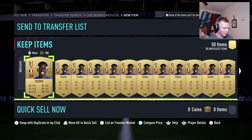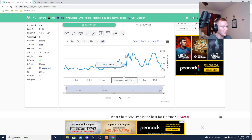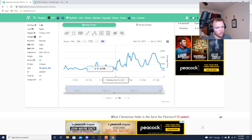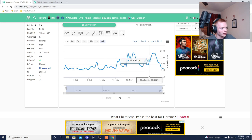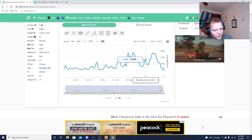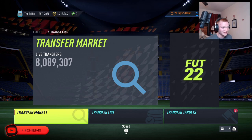If we look at Florenzi on Footbin, look at this graph — he goes 1900, down to 1200, up to 2k, down to 860, up to 1400, down to 900, back up to 2k. This is the cheapest he has been since November 15th. We get SBC content all year and these cards just go up and down. What we're doing right now is buying in this valley and selling at the peak when the SBC comes. It's so simple and easy to do.